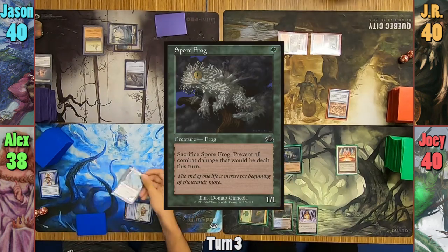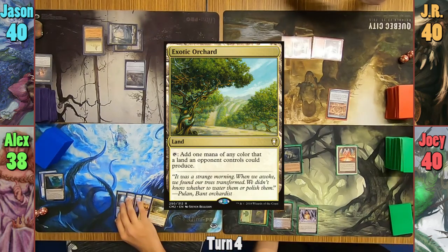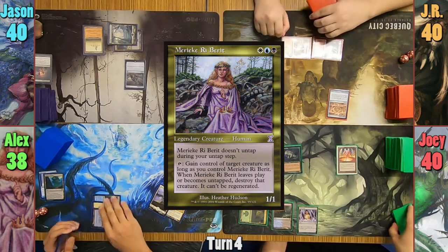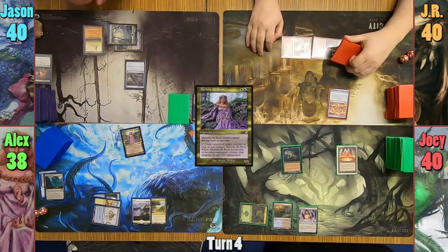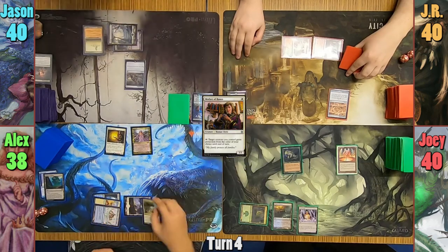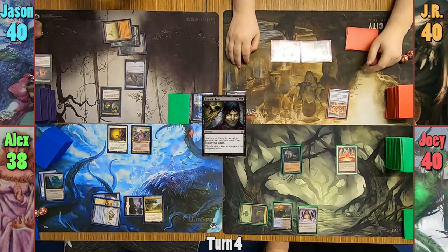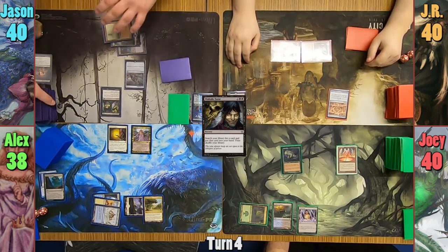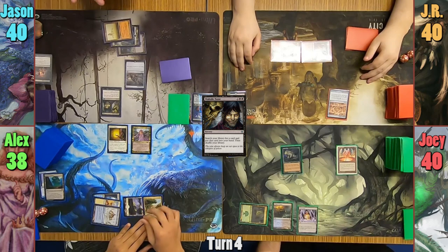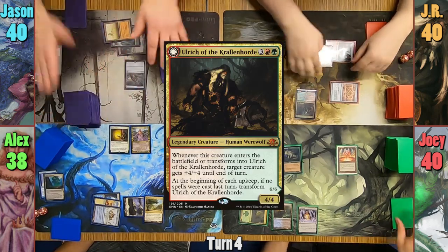Alex responds to this by sacrificing his Landscape to find two Plains. Alex plays an Exotic Orchard for his land for turn and casts his Commander. He then drops a Mother of Ruins to help eventually protect Mariki, and passes. Jason casts a Diabolic Tutor in his main phase, probably needing to find a land, but passes without playing one. JR plays a Forest and casts his Commander, Ulrich, before passing to Joey.